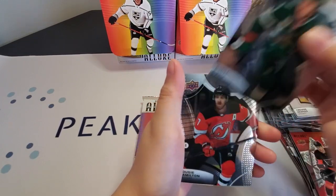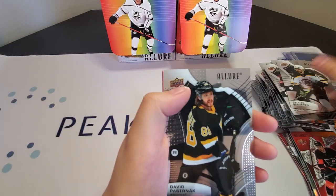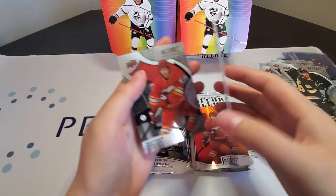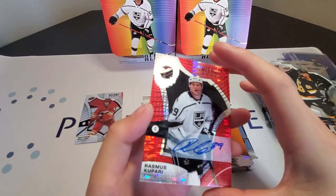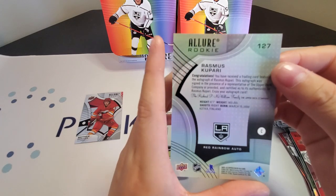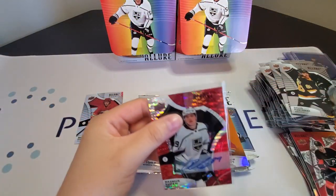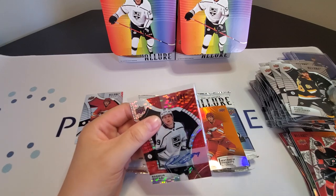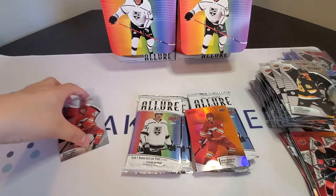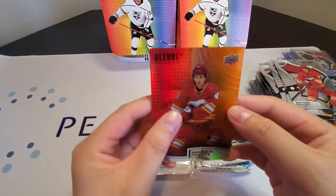Pack four: Kirill Kaprizov, Dougie Hamilton, Josh Norris, Patrice Bergeron, David Pastrnak, Matthew Phillips — red and orange. And that is another auto: Rasmus Kupari rookie auto, unfortunately not numbered. That is our second auto and final auto of these two boxes. Unfortunately we didn't get Zegras or Marchetti or any of the bigger guys, but at least we got Josh Morrissey — very good player. Matthew Phillips, red slash orange.